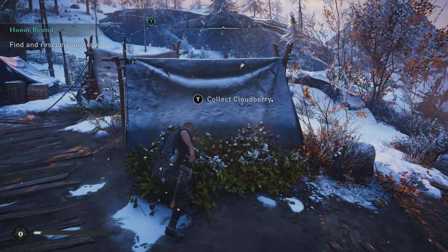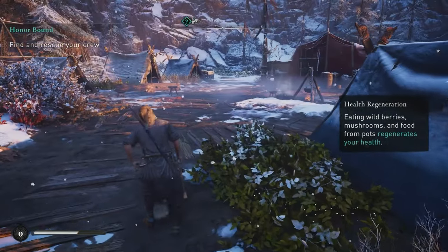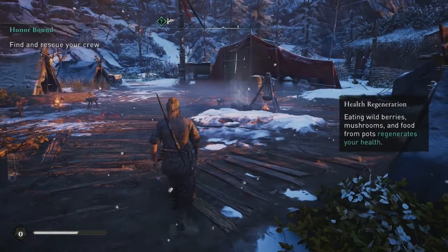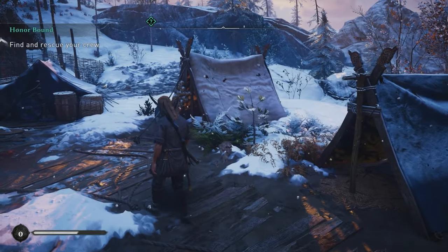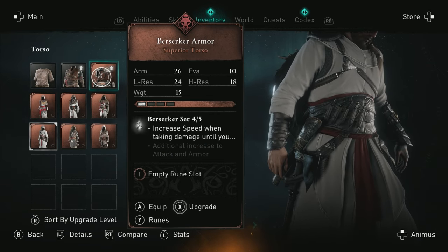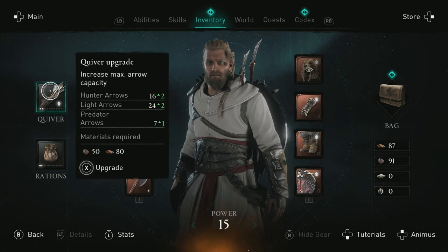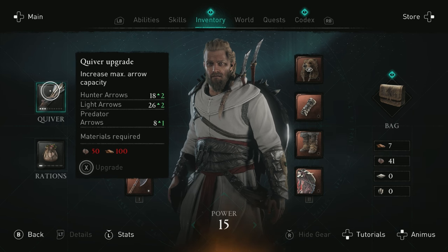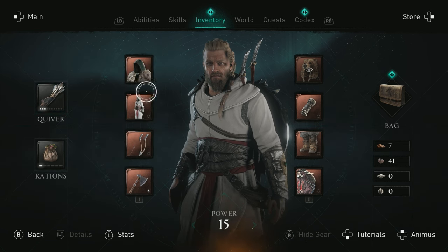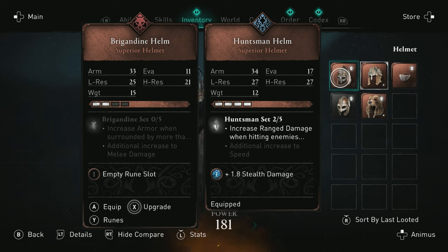Valhalla no longer has recharging health. Instead you have rations to regain health, or you can eat berries from bushes in the wild, and you can upgrade your ration pouch to hold more. There are multiple resource types used to upgrade your rations, quiver, bows, weapons, and armor. The game lets you toggle equipment visibility on and off independently of stats, and it has transmog as well — though there is a specific currency required for transmog.